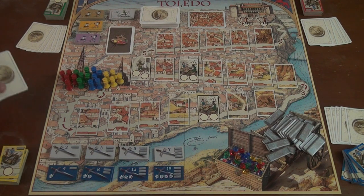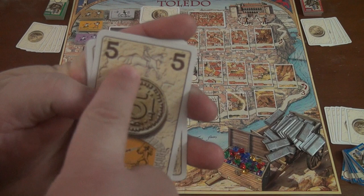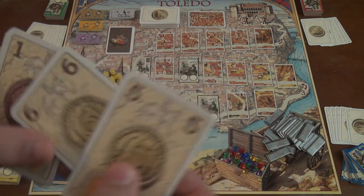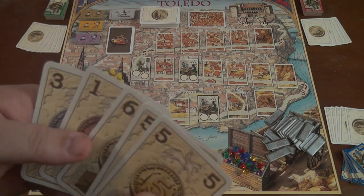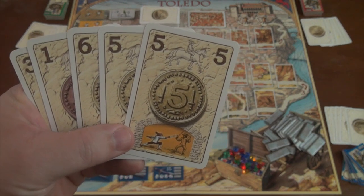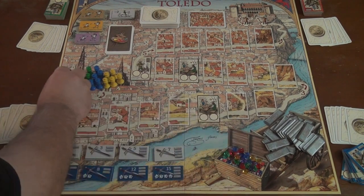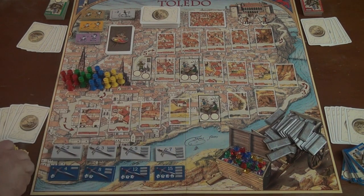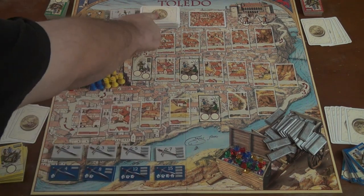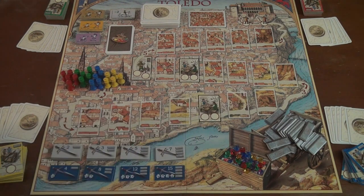Players are given a hand of five movement cards. Movement cards have a number of different uses. First, if you play them from your hand, you use them to move that far along the road in Toledo — numbers ranging from one to six. They're also the currency you use to trade with different businesses as you move throughout the city. There are four things you can do on your turn: move your pawn along the spaces, place a business tile in an open area, draw two movement cards for free, or return a pawn to the cathedral.